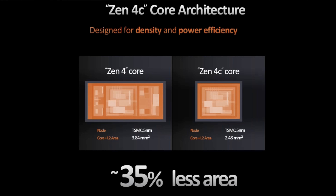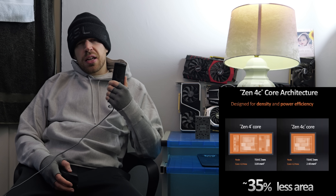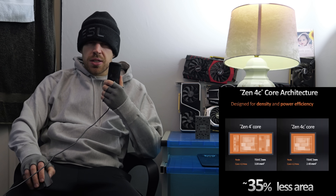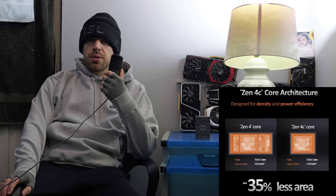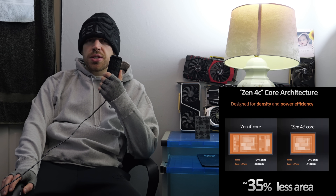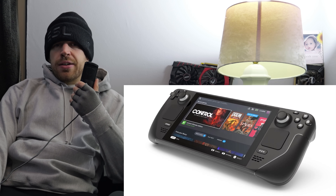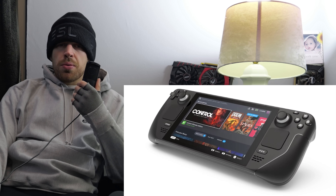On top of that, AMD are starting to go down the same route as Intel by having a slower, more cut-down core type that will perform worse than their main ones. On paper at least, these still seem like they'll be more powerful than what Intel's doing, but I'm yet to see real-world benchmarks of these things so far — so who knows what they'll be like. You'll probably find them in handheld gaming devices first, probably the Steam Deck too.